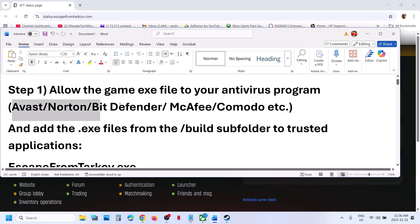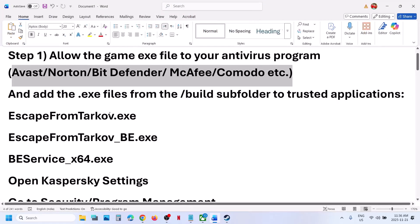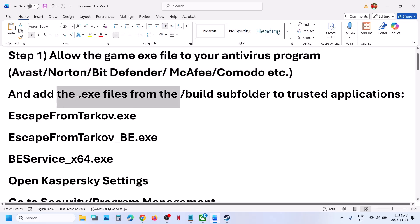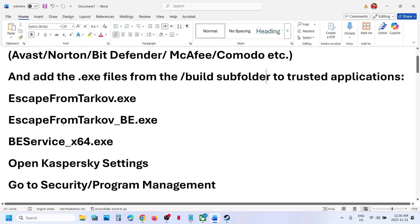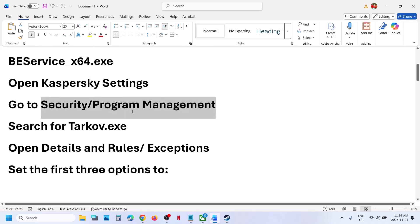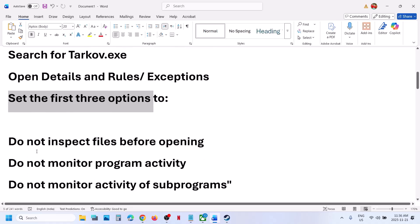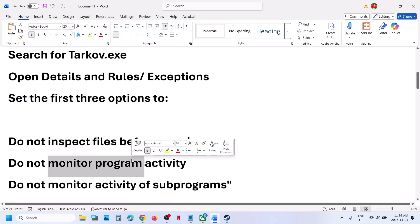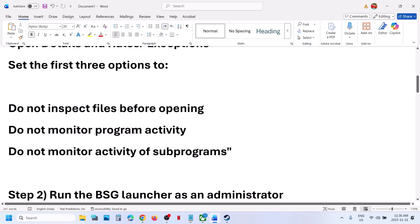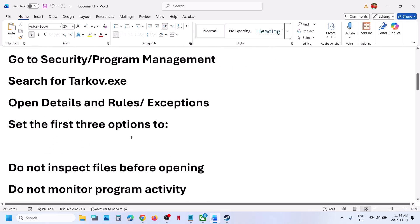Similarly, if you have any third-party antivirus like Avast, Norton, Bitdefender, McAfee, or any other antivirus program, allow the game exe file in that program. If you are using Kaspersky, make sure you add the game exe files from the Build folder to Trusted Applications. Open Kaspersky settings, go to Security Program Management, search for the game exe file, open Details and Rules, and set the first three options to: Do Not Inspect Files Before Opening, Do Not Monitor Program Activity, and Do Not Monitor Activity of Offset Program. Add all exe files to your Kaspersky exclusion list.